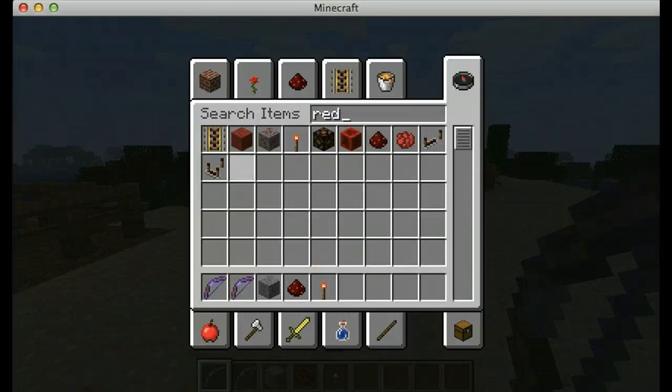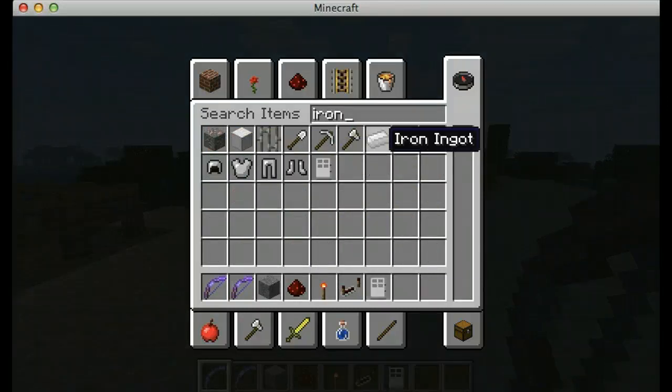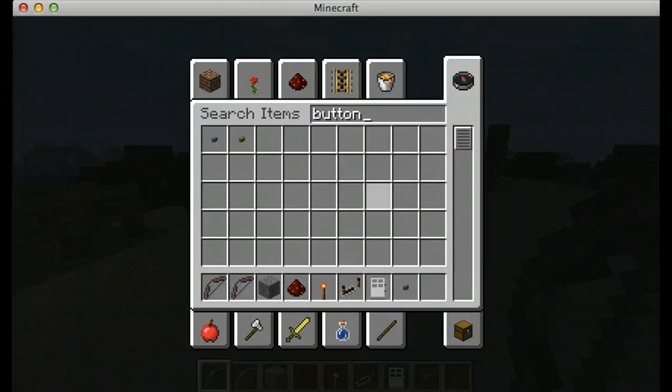Redstone torch, redstone repeater. Block of anything — what else? You need, of course, the iron door. Should have started out with that. A button, and a pressure plate.